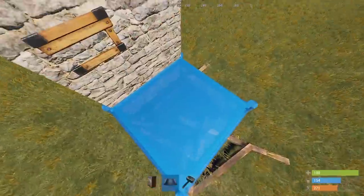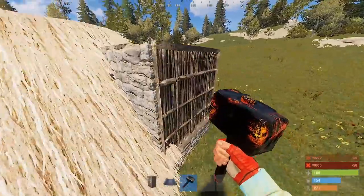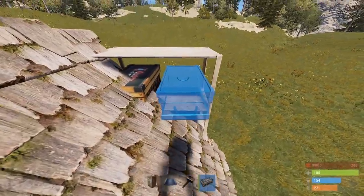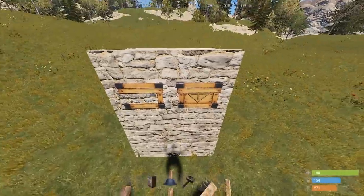If you wish to have two boxes through the wall, just repeat the same steps, but change the direction of the slanted roof at the start. Remember to break the side wall and upgrade the roof. Grab yourself a second box and place it in the hole. When I place these, I do like to have them bolted as close to the roof as possible. This keeps them nice and centered in the room.